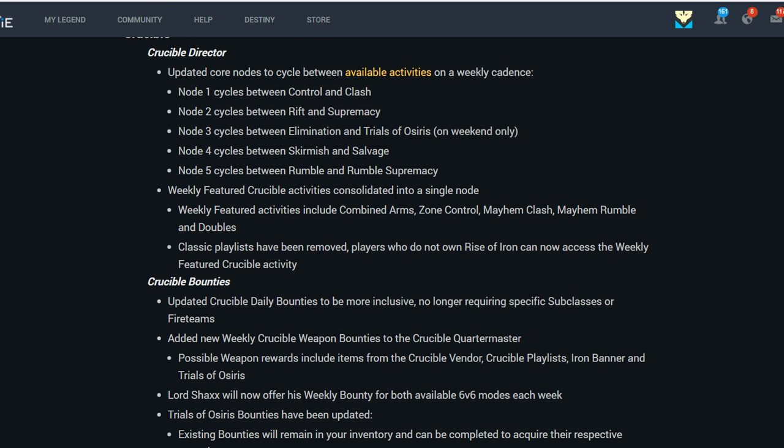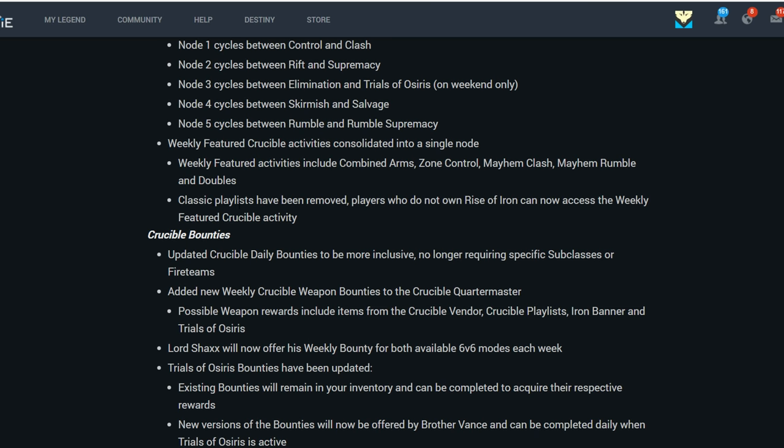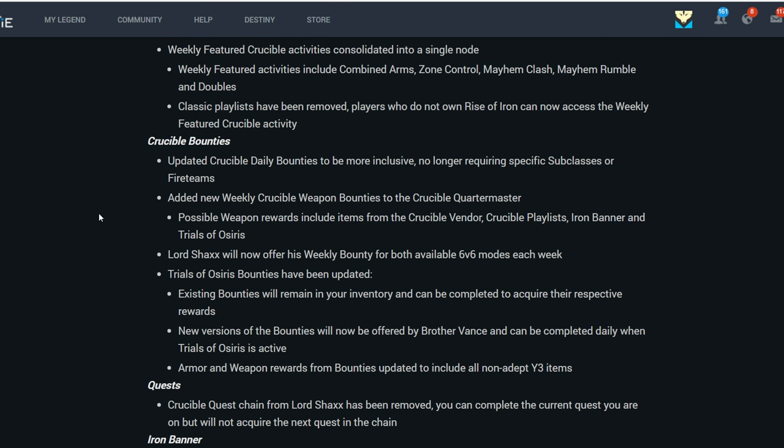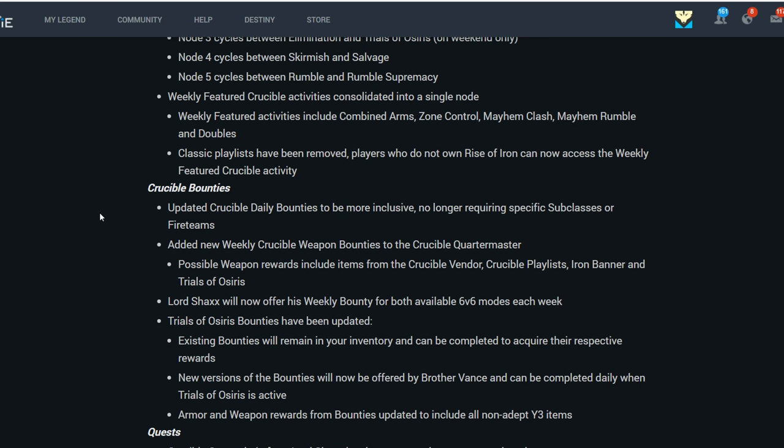The weekly featured Crucible activities will be in one playlist including Combined Arms, Zone Control, Mayhem, Clash, Rumble, and Doubles. Classic playlists have been removed. Players who do not own Rise of Iron can now access the weekly featured Crucible activity. Crucible bounties have been updated to be more inclusive, no longer requiring specific subclasses or fire teams. New weekly Crucible bounties have been added to the Crucible Quartermaster with rewards from Crucible Vendor, Crucible Playlist, Iron Banner, and Trials of Osiris.